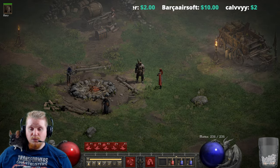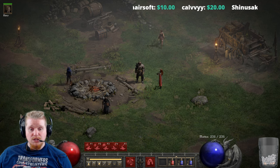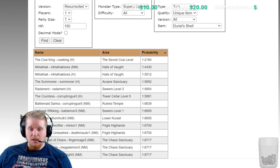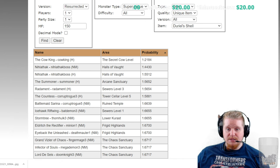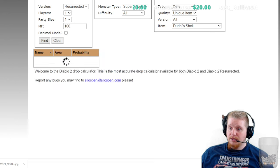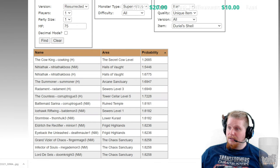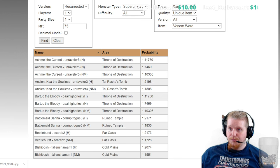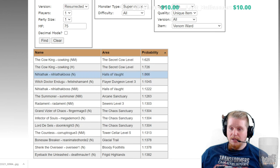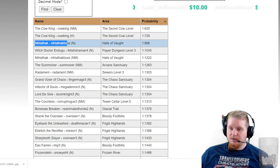Let's take a look over at Silospen real quick and see where we could potentially find this if we wanted to hunt it down. Since this is a relatively low level armor, we're going to use 75 magic find — that sounds more realistic. Grabbing the Venom Ward, it looks like the best probability for a normal difficulty character to get your hands on this is Nihlathak at 1 in 866.